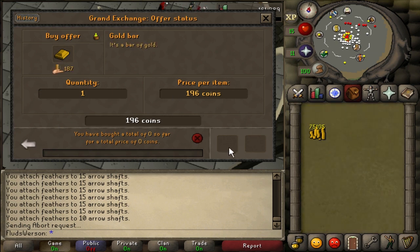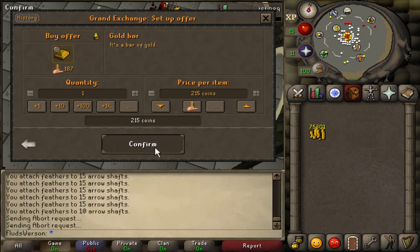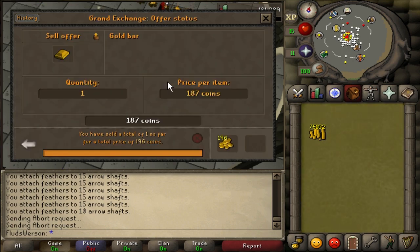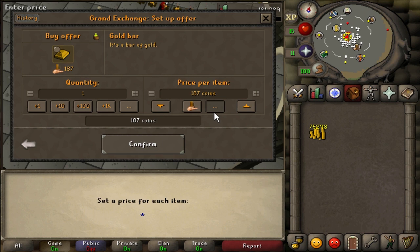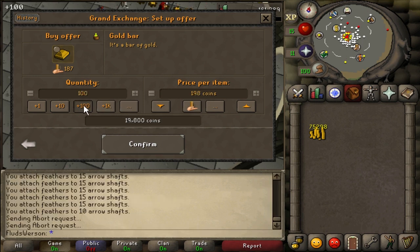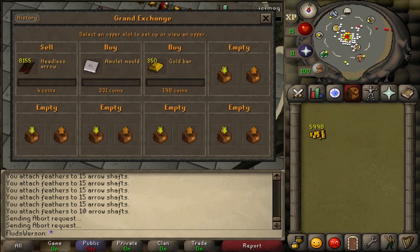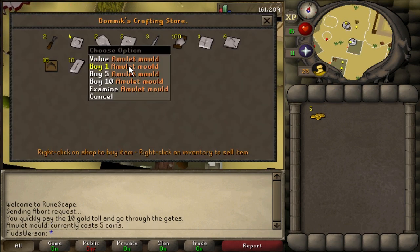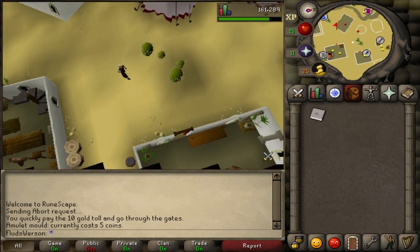Now I'm moving on to gold amulets — you can tell by the amulet mold and gold bar offers. A trick I use: buy a gold bar for as much as I can and sell it back for as little as possible just to see the max buy and sell prices, so I know how much I'm willing to spend. I'm buying my amulet mold from the shop in Al Kharid for only five coins instead of around 1k in the Grand Exchange.